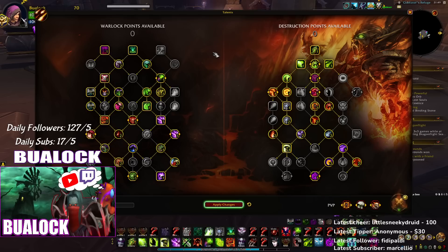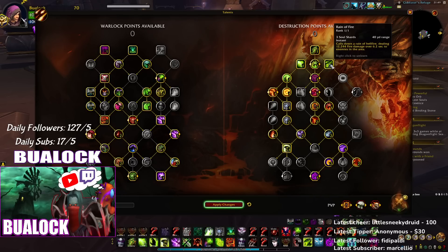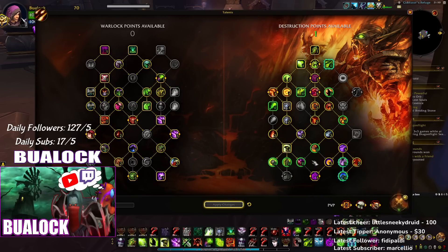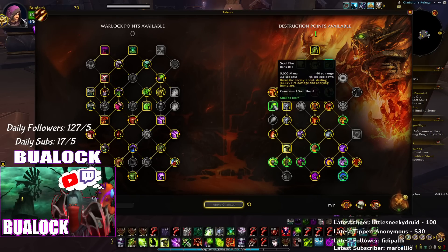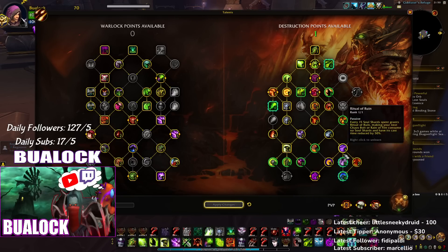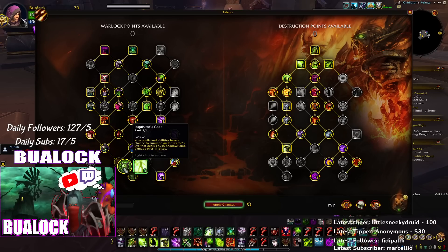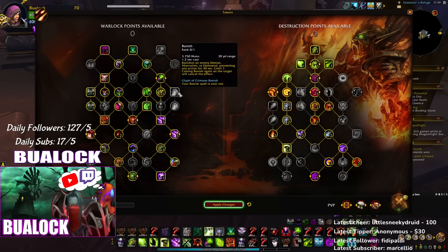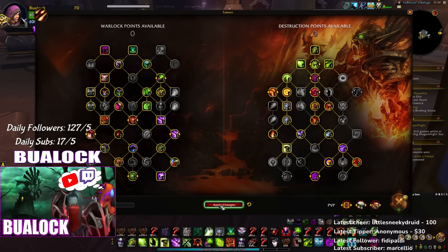On the right side, you can remove Rain of Fire, but Rain of Fire is pretty good to stop drinks and stuff in combat. So instead of Rain of Fire, maybe you can go here, or even here, or anywhere you actually wish — maybe even Soul Fire. I'll leave Rain of Fire in my build, but I don't want to forget Banish against someone I actually need it for.